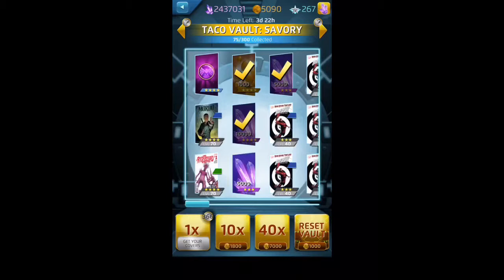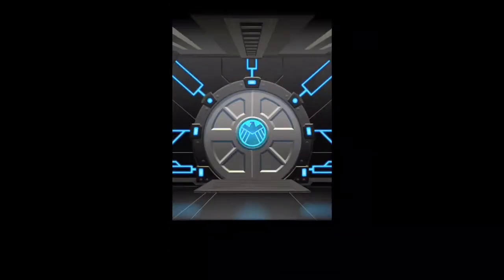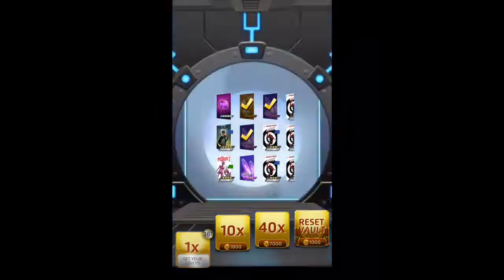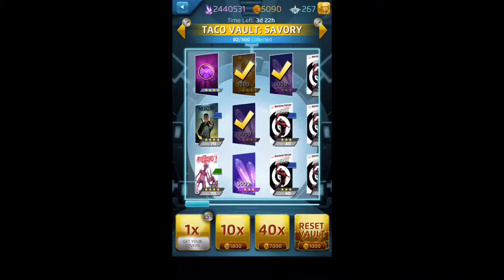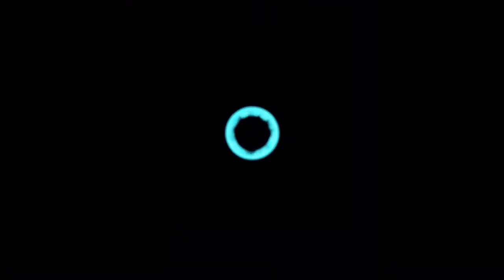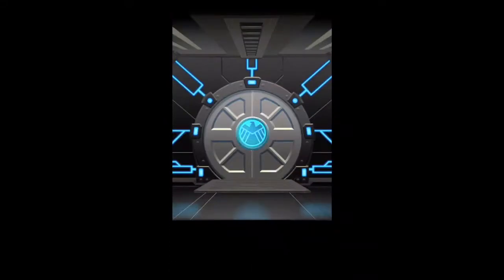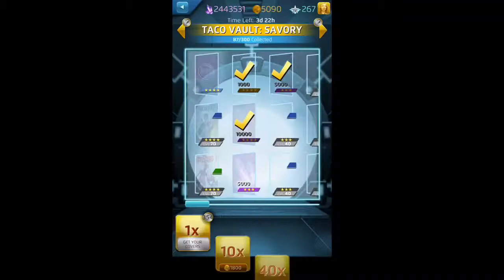I used to just save hero points to get roster slots. Right now I don't have any covers that need new hero roster slots, so I just have them stockpiled. I'm not entirely sure what I'm going to do with them — obviously if I pop a new cover I'll use it to get a slot. I did a bit of reading this morning and it seems like people are getting Heroes for Hire with the hero points. I'll probably just end up stockpiling them more, because that's what I tend to do.